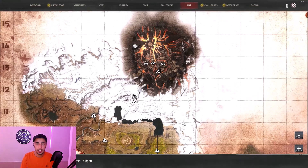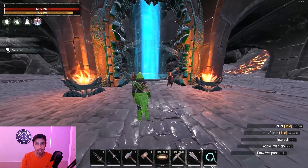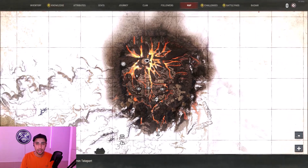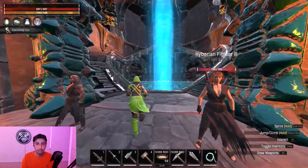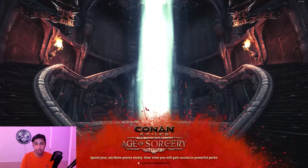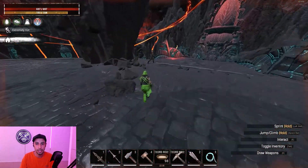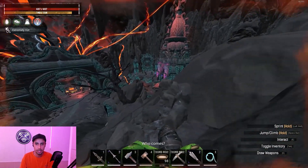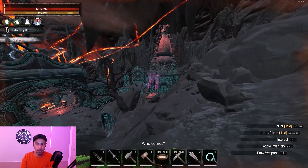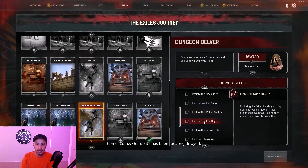The next one is the Well of Skelos, which is all the way up in the volcano. The Skelos dungeon is in the volcano in this part of the map — make sure you have ice with you and a strong thrall to do the dungeons. Jump in, and you'll be inside the forge area. From the forge, go to the right side where there is a broken bridge — go past it to the pink light and join there for the boss.